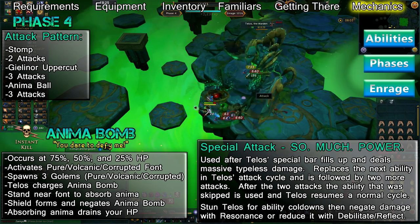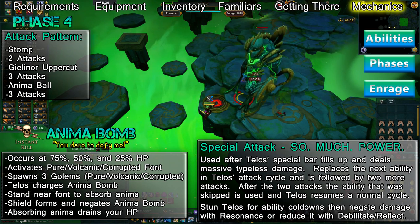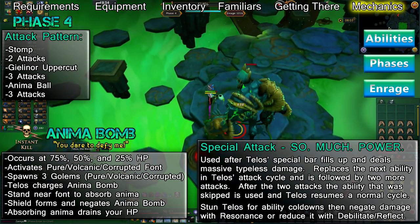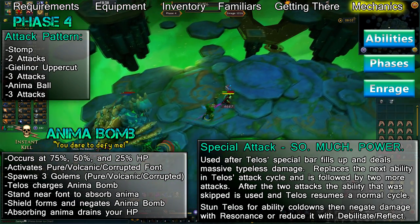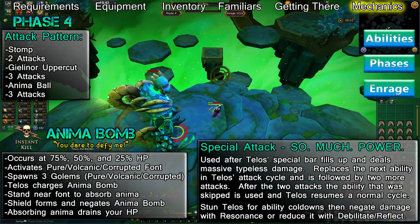Telos' special bar fills around 75% each time he uses his Anima Bomb, unless you aren't close to the font. If you wait too long to get close to an active font, it can fill up completely. When his special bar is full, Telos will use the So Much Power special attack from phase 1 after he's used his instant kill move.